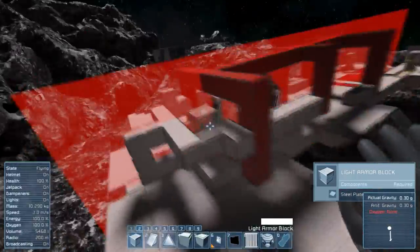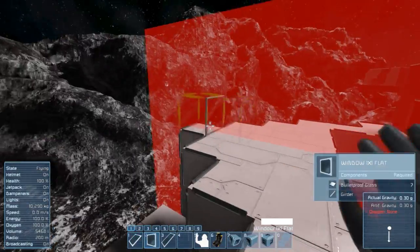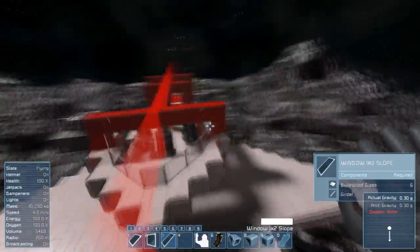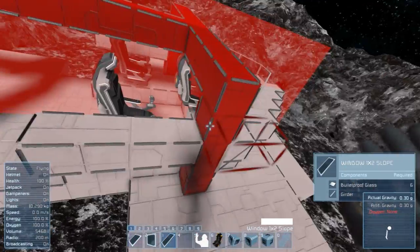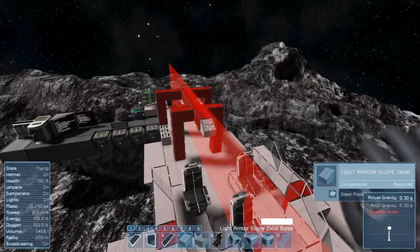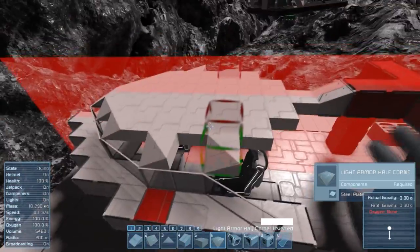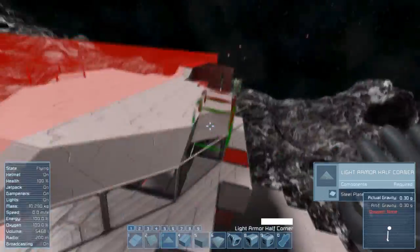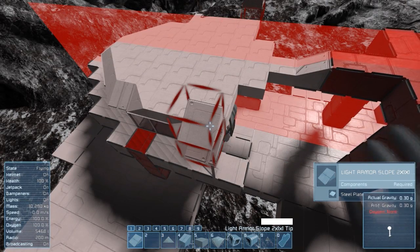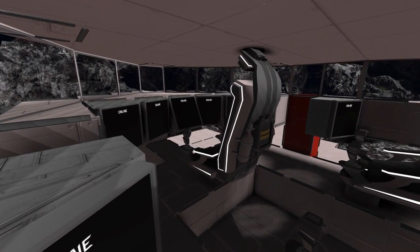Now let's put the windows. I prefer to have a somewhat narrow field of view, mainly because of the look. One tip: try to avoid large plain window sections at the front — a v-shape makes the cockpit look a lot better pretty much all the time. Now that we have placed our windows, let's close the ceiling using the armor slabs. Those give the ship a nice flat and streamlined appearance. Last but not least, place a few text panels inside the cockpit and this section's prototype is pretty much done for now.